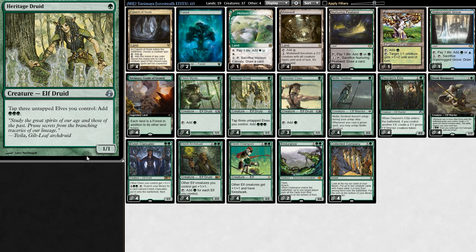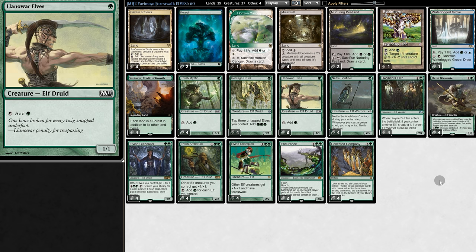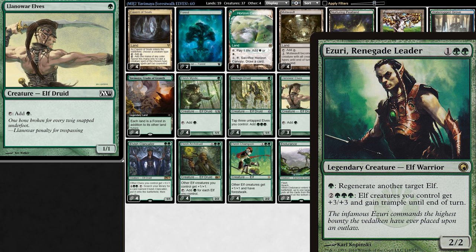Here's the problem with elf decks. We get a ton of mana, we dump our hand, but then what? Although we have a ton of weenies and our opponent has any blockers, they're pretty useless. Which is why elf decks normally take a ton of time to set up, spending the whole game playing out little creatures in hopes that you find a Zuri, which allows you to buff your little dudes and swing in for the win.